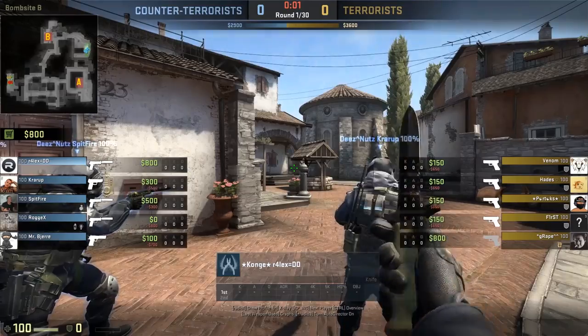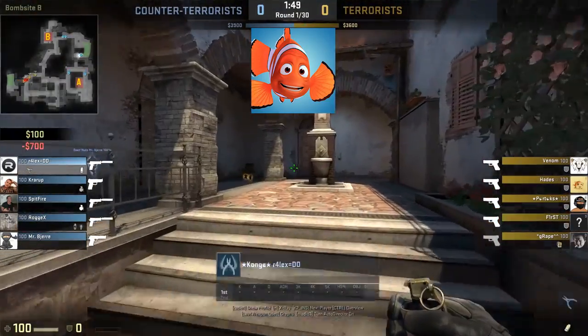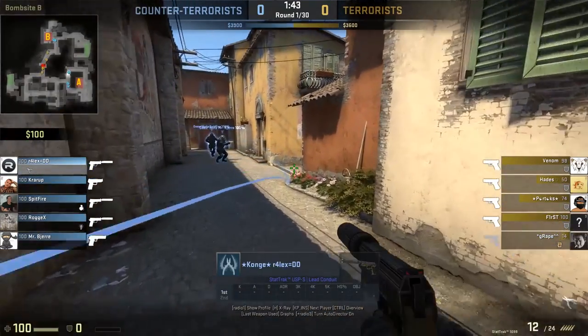Our hero today is Raelix. He's a Master Guardian Elite player. His favorite fish is the Clownfish, quite possibly at that age where he watched too much Finding Nemo as a child. Nothing wrong with that though. Great movie. And our boy Raelix had some questions about playing Inferno.